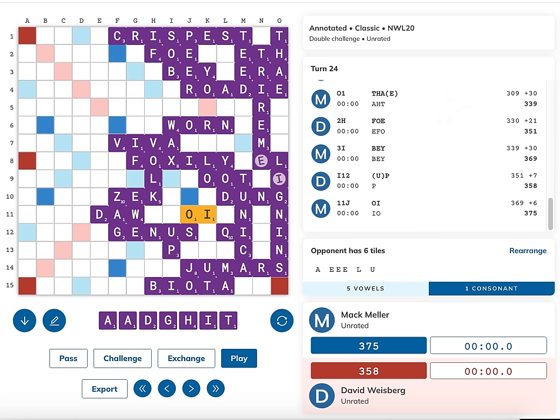I just played off two of my vowels making the word OI for six points on the 11th row, which emptied the bag. In this position, it's David's turn, he's down by 17 points, and he's got seven tiles: A-A-D-G-H-I-T. He knows from tracking that I have six tiles left, five of which are vowels - an A, three E's, a U, and an L as my only consonant. The first thing we'll notice is that the board is extremely closed and very much confined to the right-hand side.